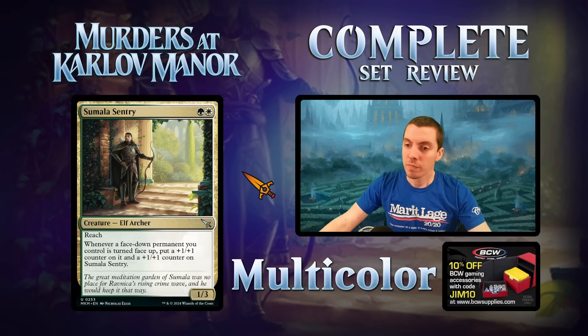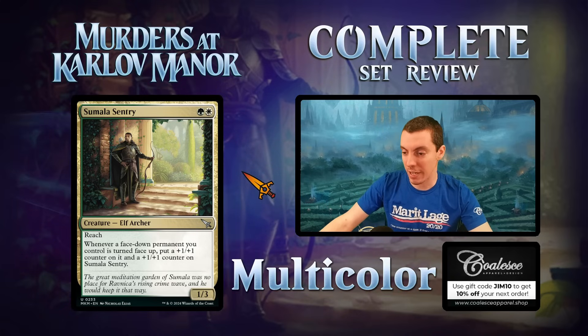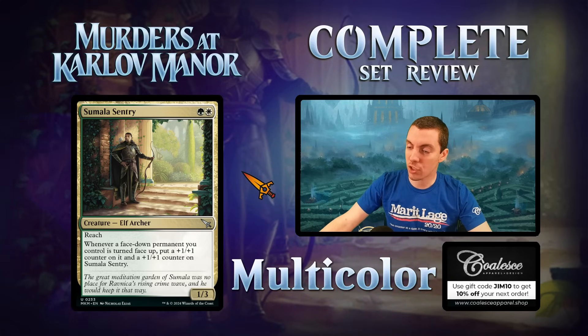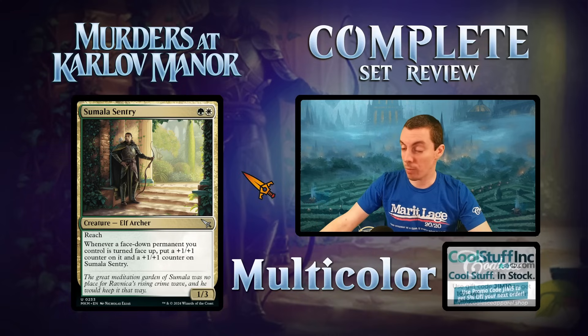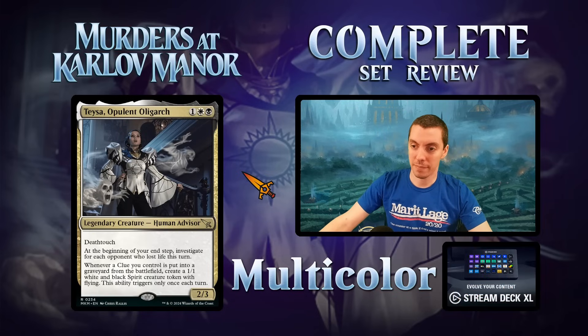Summa Century — Dimir uncommon 1/3 reach. Whenever any face-down permanent is turned face up, put a counter on it and a counter on Summa Century. Phenomenal limited card — once you flip that first card up you've gained a ton of value. Constructed: probably not unless there's some weird morph deck. Great draft card.